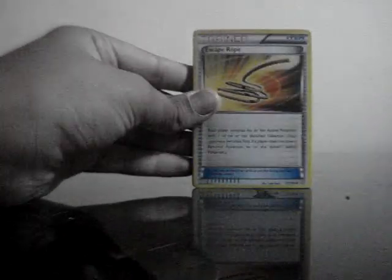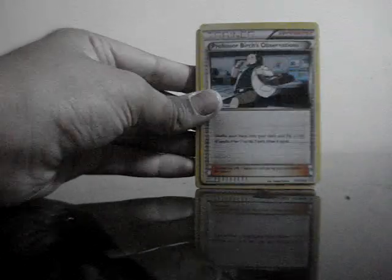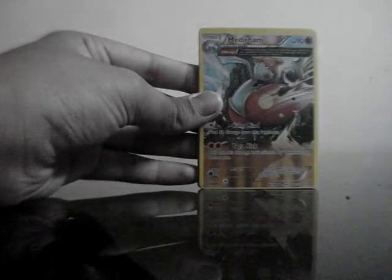It's a full art theme! It's Kyogre Spirit Link. Escape rope. Nidoqueen full art. It is awesome — it is Professor Beach Observation. Torchic. This is another Medicham full art.